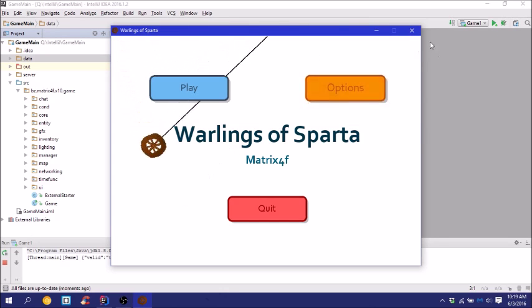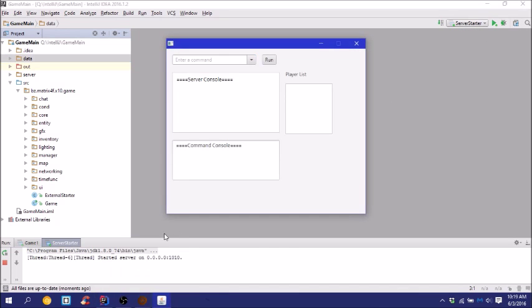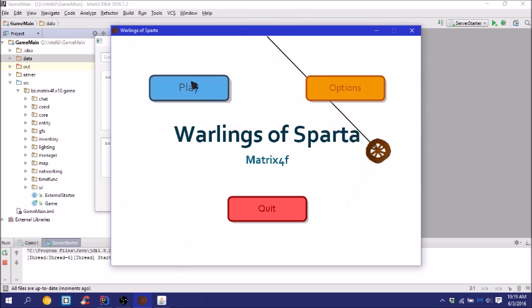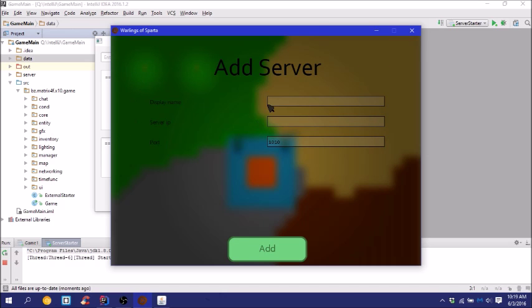I'm going to launch the server so we can join the world. As you can see in the server, I decided to use JavaFX because it just looks a lot cooler. I added a combo box with all of the possible commands you can do, and it has the parameters. I'm going to join the game.